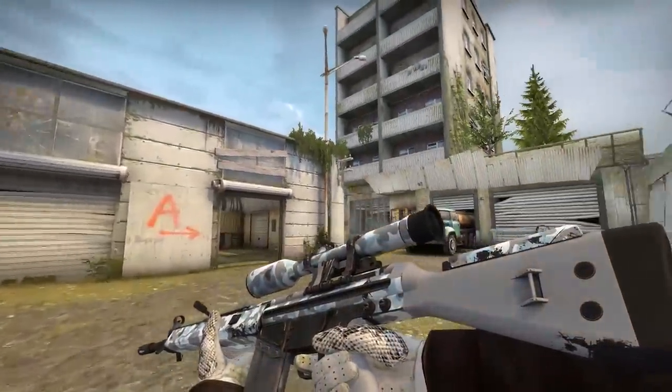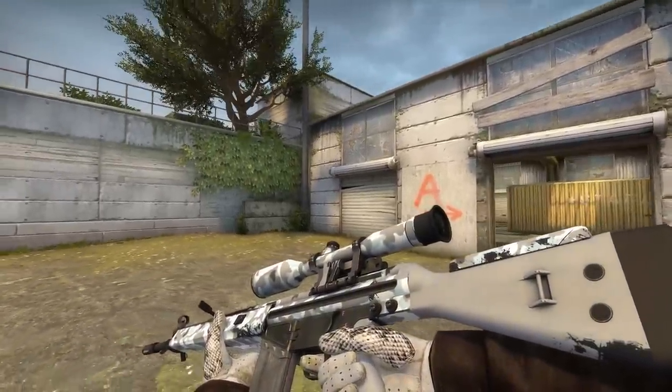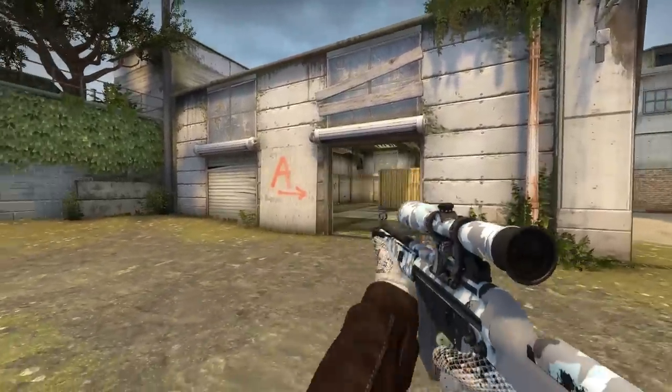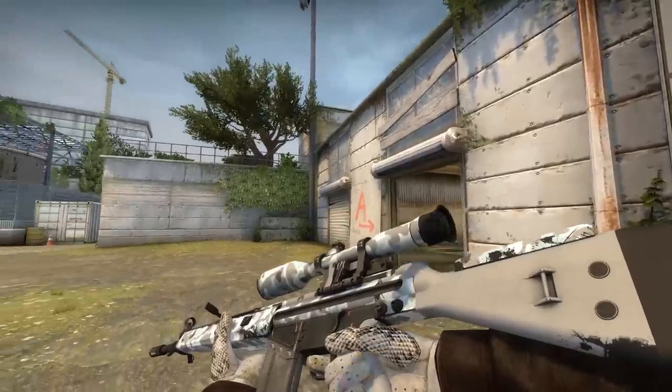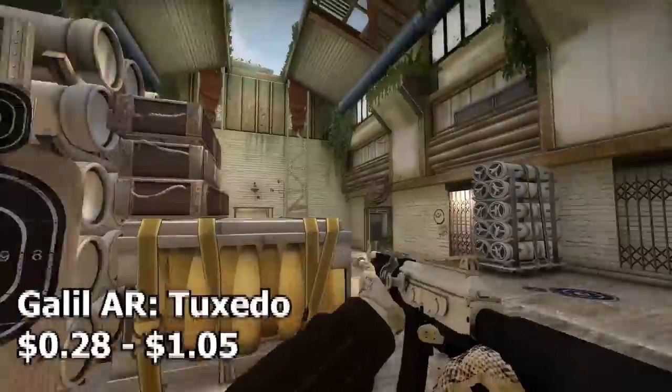Now we have the G3SG1 Arctic Camo. Like a lot of other skins on this list, this one is relatively rare, especially in factory new, so I would highly recommend going with minimal wear. It's a winter themed skin — and winter white definitely fits the inventory.